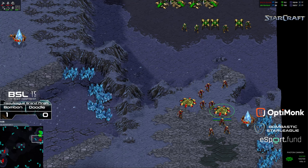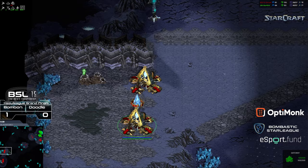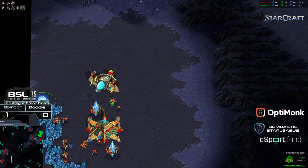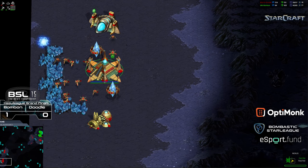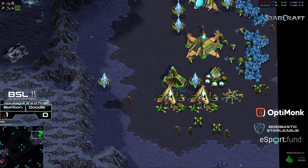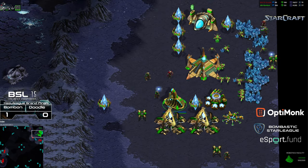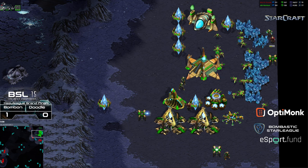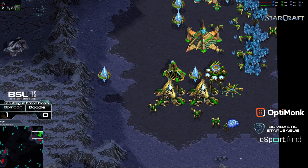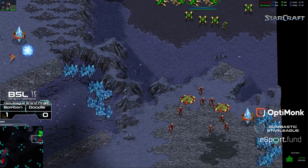Right now it looks like Doodle's current plan is just to maybe overwhelm with pure zealots, although he has gone ahead and dropped his assimilator in the main and he's got his own cybernetics core being built. Two zealots are wandering in to go ahead and get scouting information, actually splitting forces. Bon Bon being caught a little bit off guard — they're on hold position. Doesn't look like they're going to get a probe, just going to get the scouting information, see the robotics facility, and very little else.